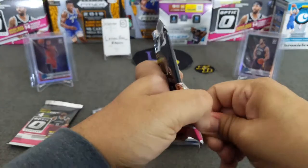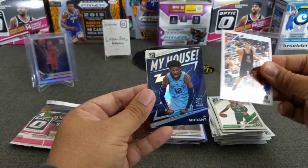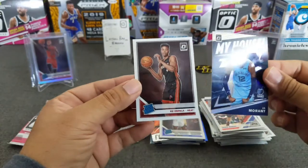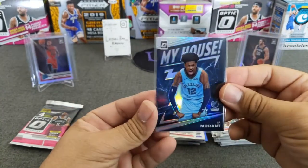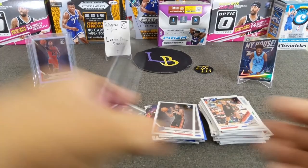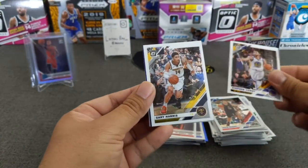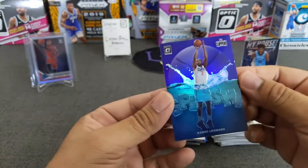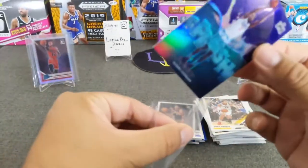Two more packs, come on, let's see what else we can get. Enes Cantor, Zubac. Nice — that is pretty. My House — John Morant hollow! Oh, that's nice. And Okapala. We will go ahead and sleeve Mr. John Morant hollow. Not too shabby for sure. Melly, you're going down — we're going to put Mr. John Morant up. Very nice. Definitely the best pull of the opening. But who knows, let's see. Last pack: Stephen Curry, Gary Harris. Looks like we got a purple in here — it's a bonus, but it's just the insert. Splash — Kawhi Leonard from the Clippers, purple. That one really pops for sure. Not numbered, but it's a purple — looks clean. Let's go ahead and sleeve that guy.